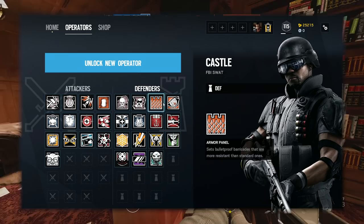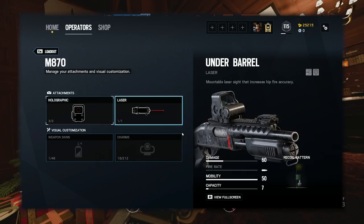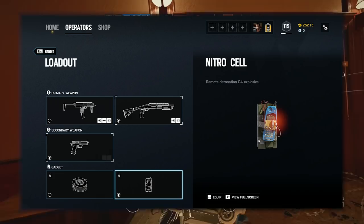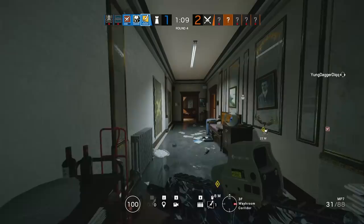Now let's move on to the loadout. You get a choice of two primaries: the M870 shotgun, which is sort of a half-barrel shotgun, and an MP7. The MP7 is probably going to be the gun you want to go for — it's a really good submachine gun and shoots like a laser once you get the recoil down. I run a compensator and a holographic on it, and I also run a laser, though the laser and holographic are kind of personal preference. Usually people run the holographic because of the housing and it's such a small dot that you don't need anything else.